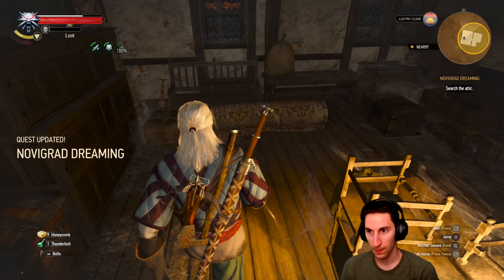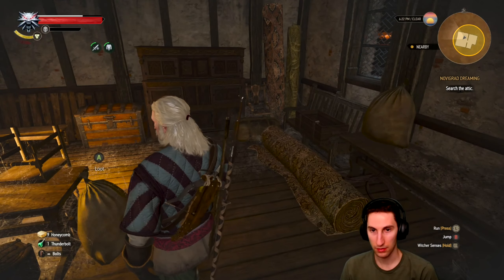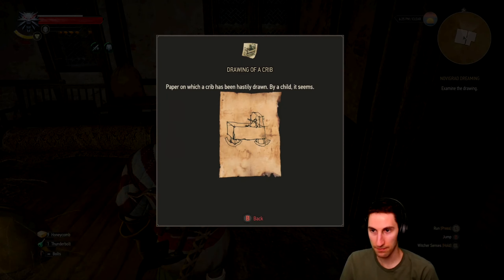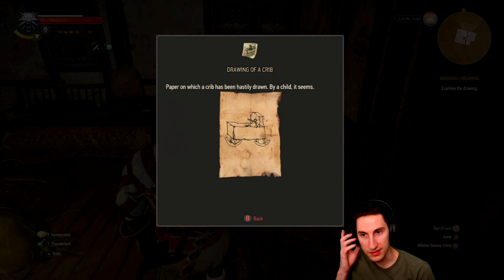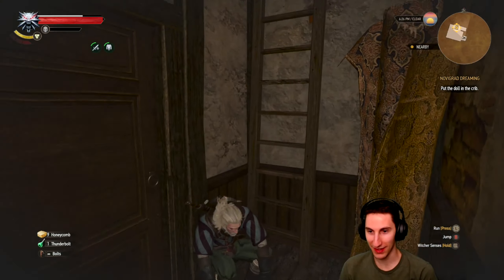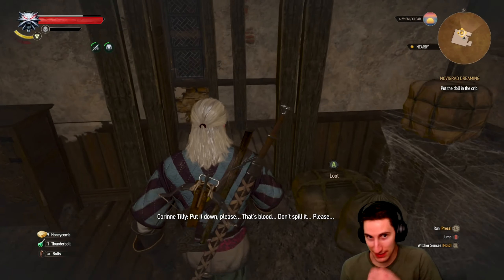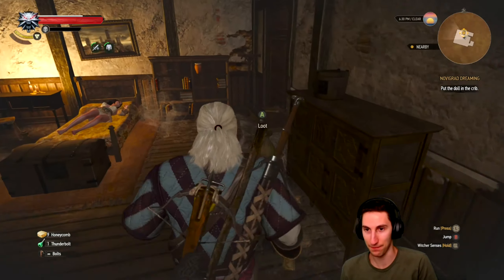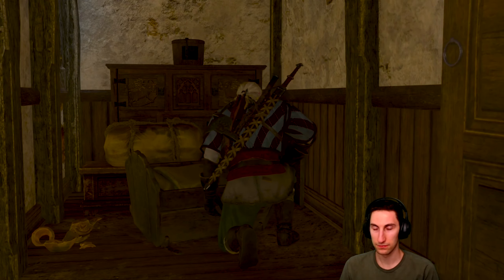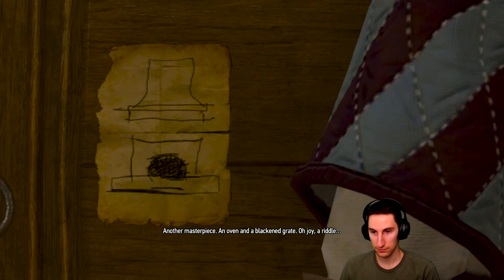I'm so glad that alchemy ingredients don't count towards your weight — that would be super annoying. Ragdoll — doll in the attic. I got the doll in the attic, I think that's what she told me to do. A drawing of a crib — a paper on which a crib has been hastily drawn by a child, it seems. I need to put the doll in the crib maybe? Yeah, exactly — even though it makes absolutely no sense, my mind immediately went to that. It makes sense in the no-making-sense kind of way.